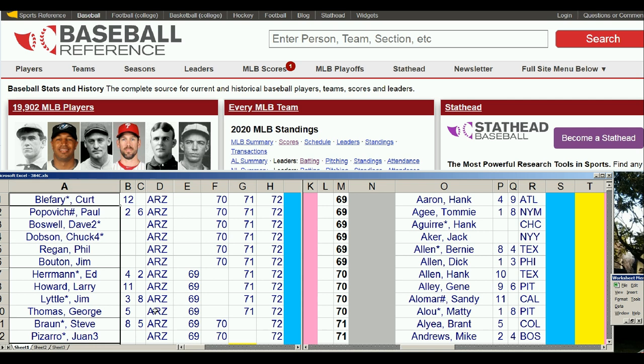Let me explain here. We're going to take a look first at the Arizona team. It's a group of 6 players in this one box. In column E, it's empty, and that means it's the existing year of 1969 — the missing year is the year that card is. So the 69 Blefrey, Popovich, Boswell, Dobson, Reagan, and Bowden cards are in my league. Over here, I'm considering: do they get better in 70, 71, or 72?